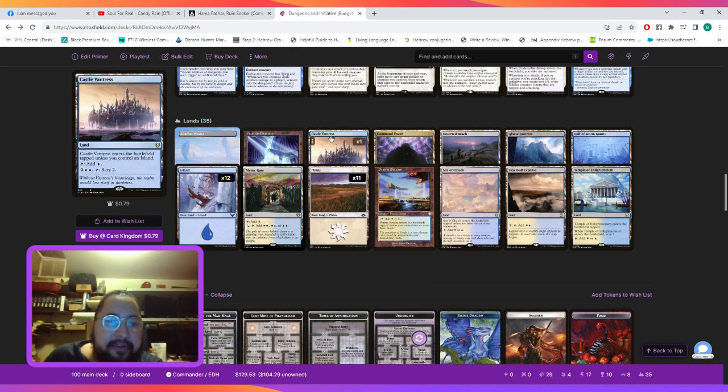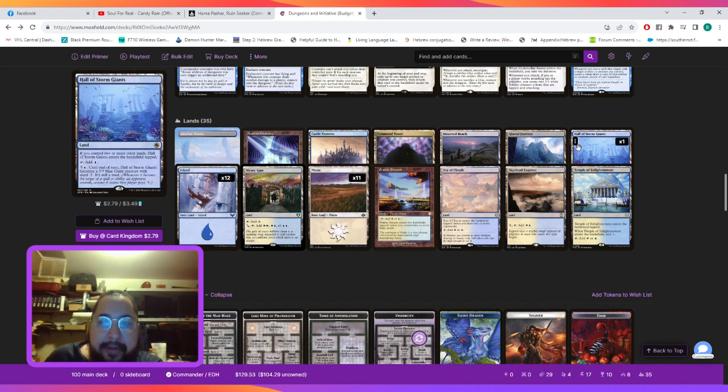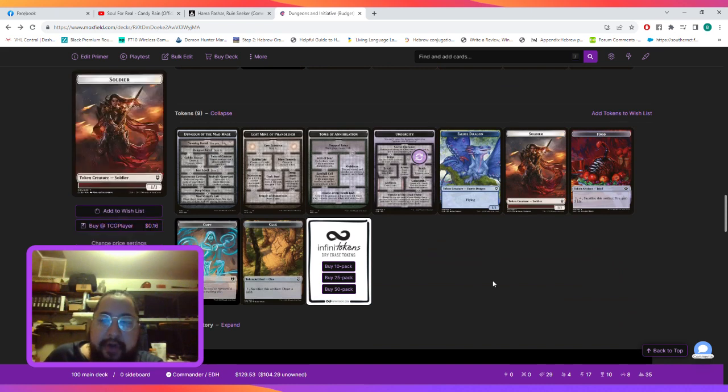For lands there's not much to cover except Castle Vantress, where for four mana you can scry two, and Home of the Storm Giants, where for seven mana you can create a 7/7 blue Giant creature with Ward 3. It's still a land, but if we need an extra attacker we can animate it for six and have a big 7/7 with Ward 3.